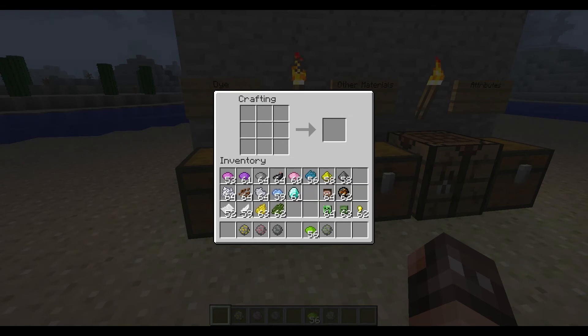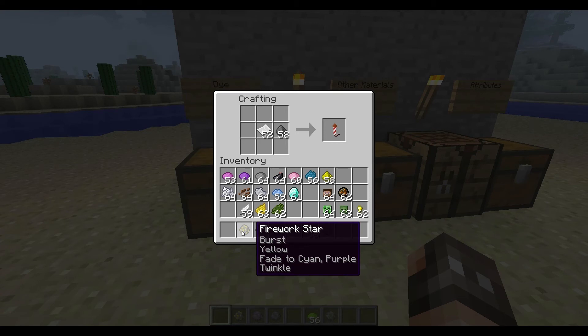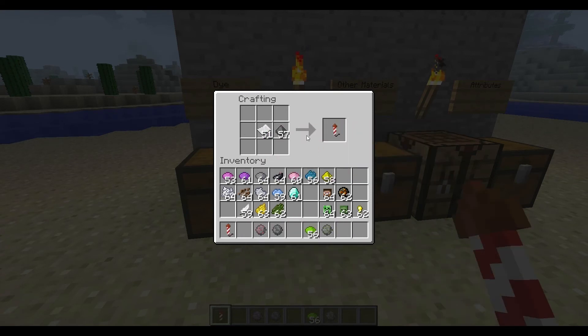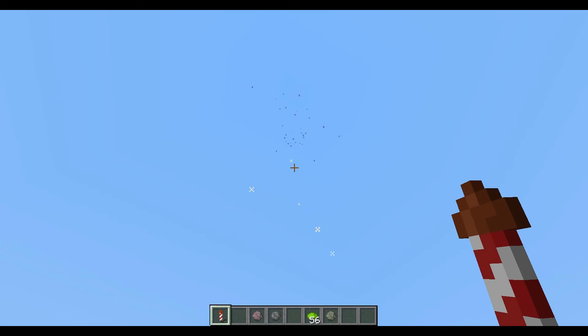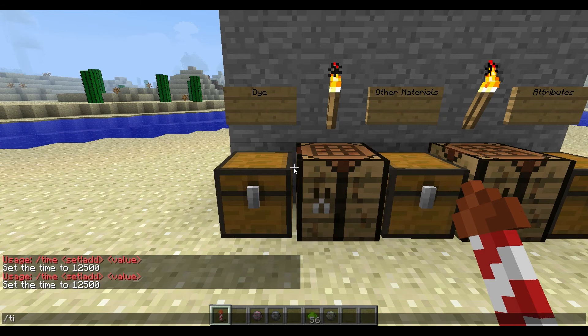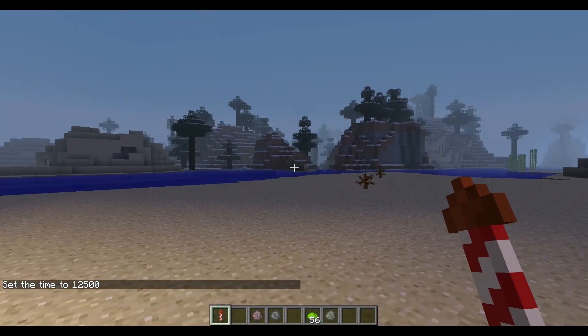Now let's move on to the complications of the actual rockets. The recipe is not fixed, so I can move the paper and gunpowder anywhere I want. I'll add the fade firework star and make myself a rocket. And there you go — see, it fades into those different colors, kind of like sparklers. Maybe I should change it to night just so you can see it better. And there you go.